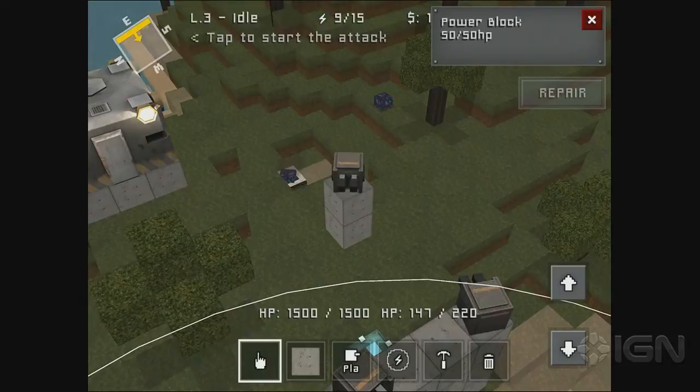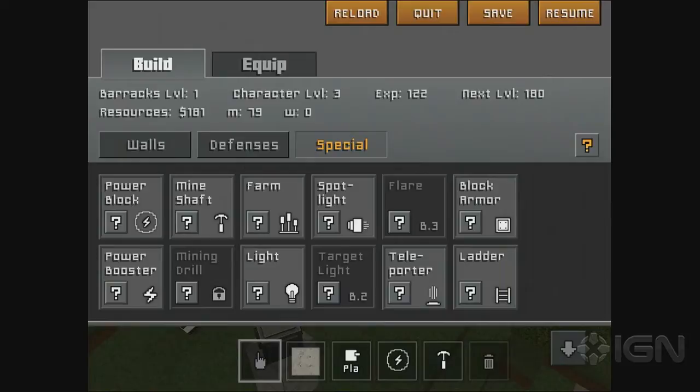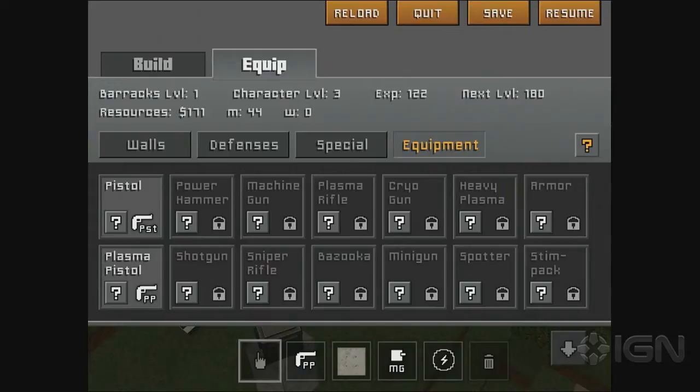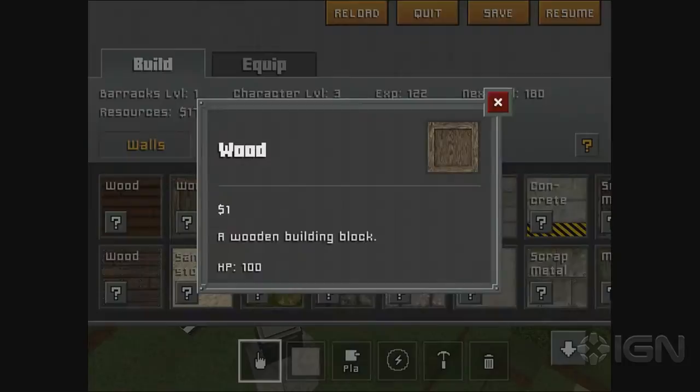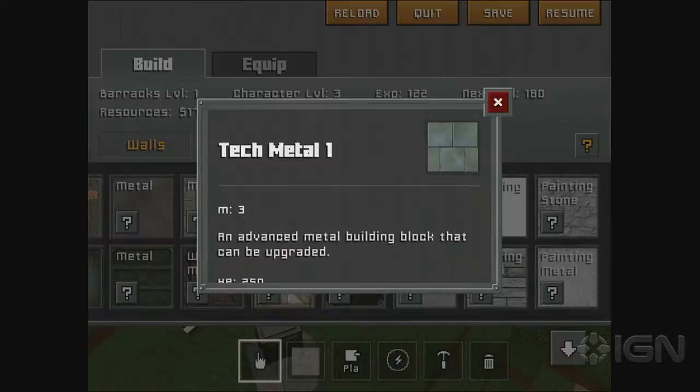Let's get things ready for next round. I need to get a plasma pistol equipped. I bought it for 35. Now looking at block materials — wood and concrete all have the same HP of 100, so at the lower tiers it's just aesthetic preference. But metal's more expensive and costs double. Tech metal is 250. So as you go up in tier, blocks get significantly more expensive.